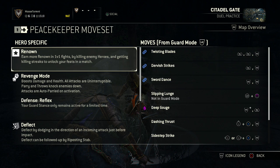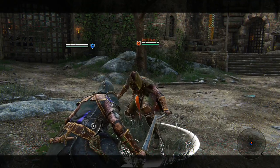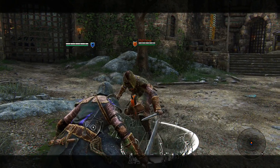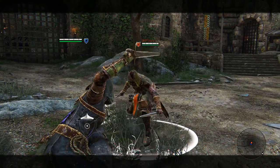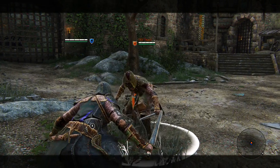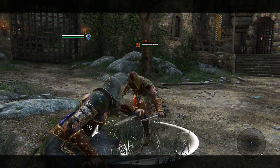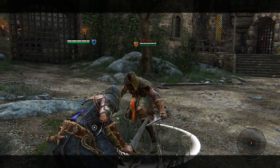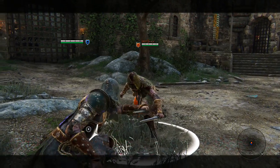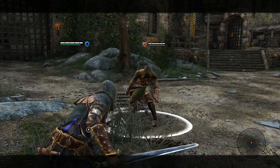Let's go over some of the Peacekeeper's specific traits. She has a reflexive defense, which means she'll only hold up her sword to block for a short period of time — about a second, maybe less. So if your opponent swings in the same direction twice in a row, you might have to hit that direction twice. This can be annoying, but it's also a plus because your opponent won't see her guarding and can be caught off guard when you switch directions for an attack.